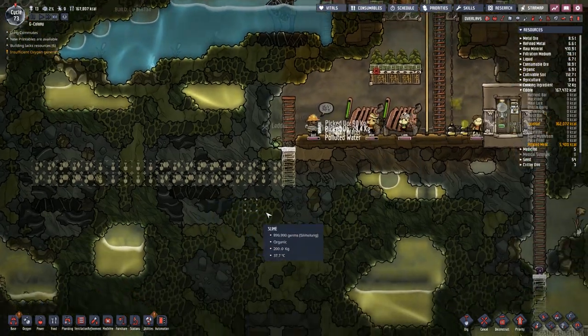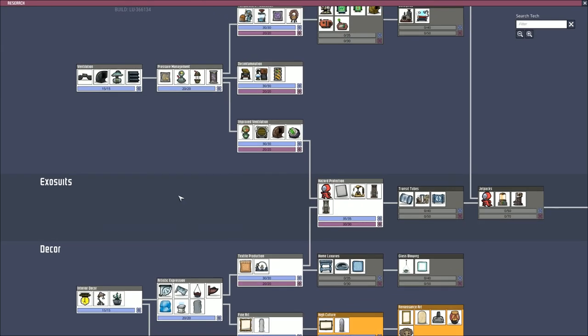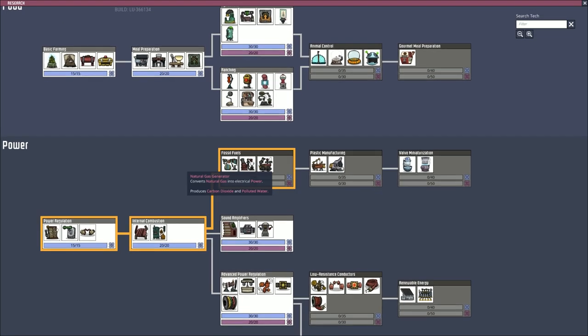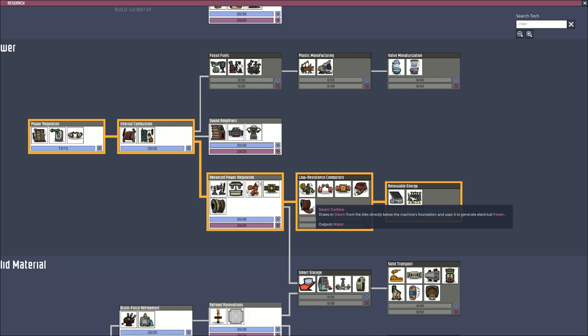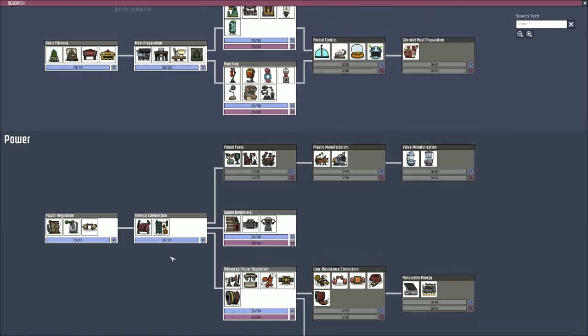Let's see what we find in terms of power generation. It would be hydrogen, wouldn't it — the next source. We have a natural gas generator, oil refinery, and petroleum generator — neither of which we have. Oil well and polymer press — again, more oil. We've also got a steam turbine which would be fantastic, but for that you need plastic, which means you need oil, and we don't have those either.